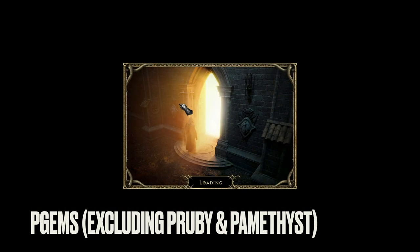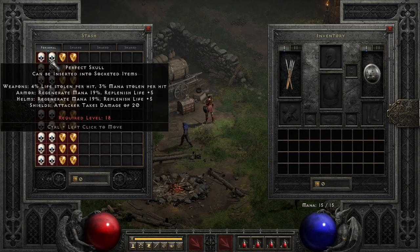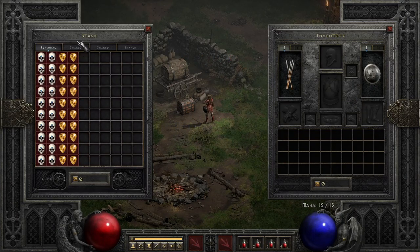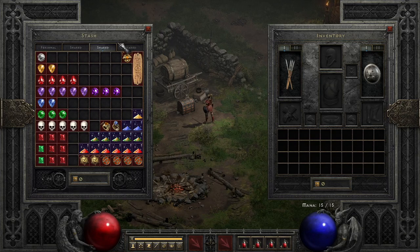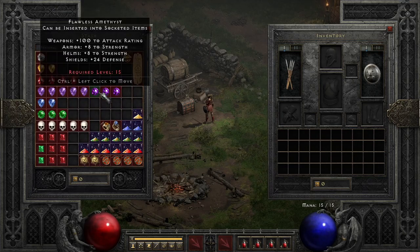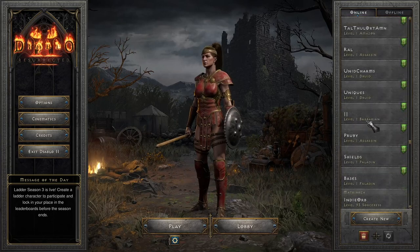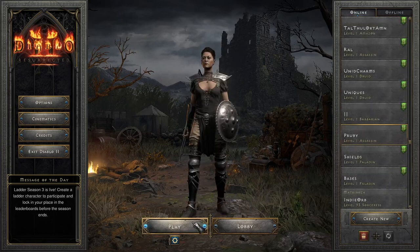Anything other than perfect rubies and perfect amethysts I store here, and perfect skulls are sometimes valuable. Whenever I fill up a stash I transfer them over and cube some — usually Grand Charms — to try to get some life skillers.